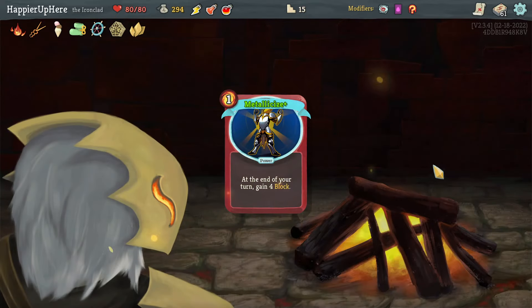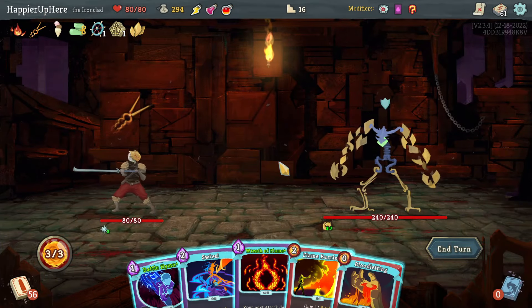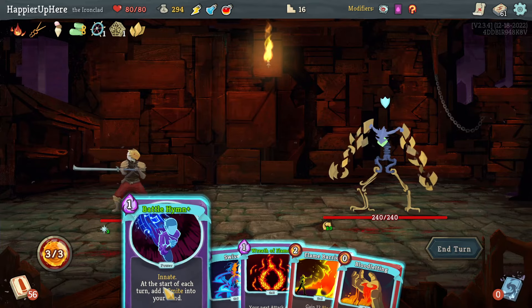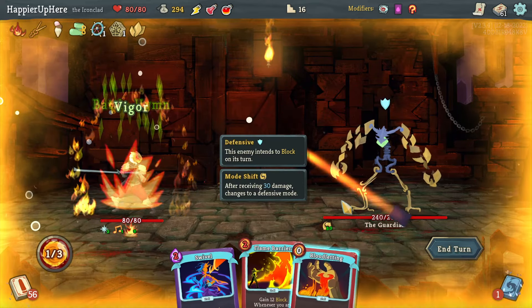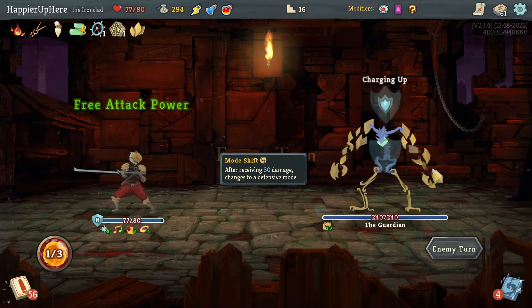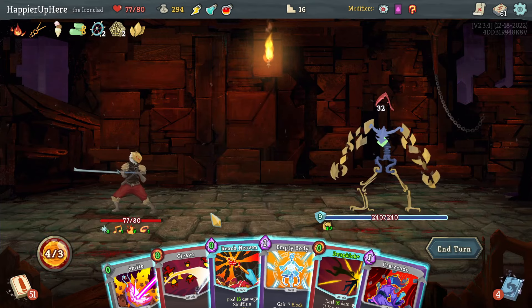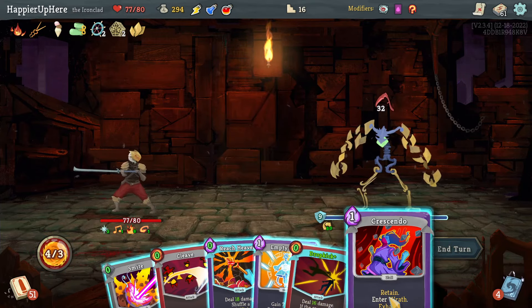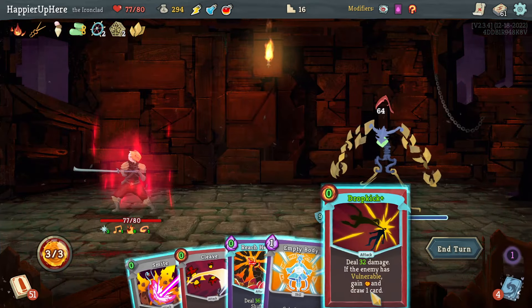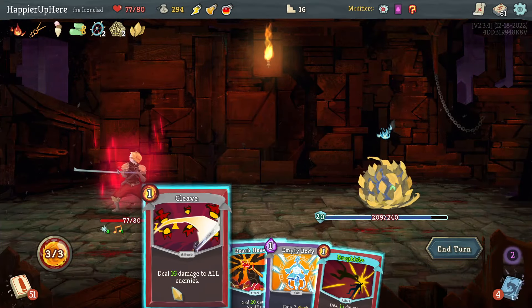There are a lot of good defensive cards on turn one where I don't really need them. Battle Hymn, Wreath of Flame, then Swivel. Here I could do Crescendo then exit Wrath with Empty Body — let's do Crescendo, then Smite for the most damage, then Cleave, Drop Kick, and Empty Body.